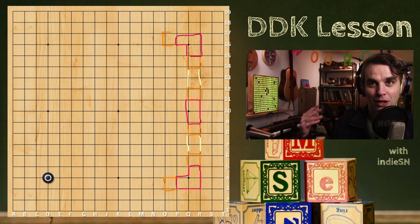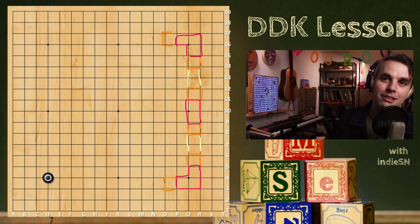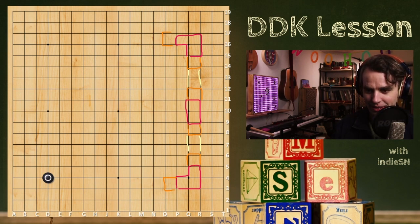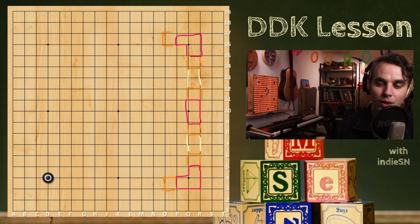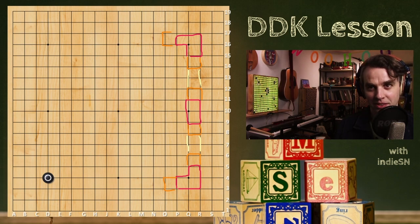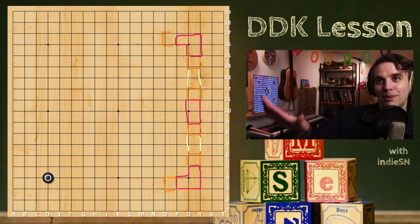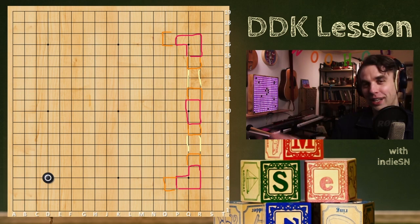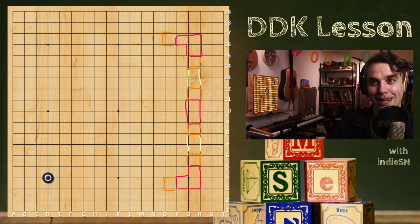What we're going to be discussing today is opening theory. This is a great place to start because it's the start of the game, and if you improve in this aspect, other parts of the game are going to go a lot easier. How I like to think about Go is that there are hills in the opening that you want to capture so you can get the high ground, with medium hills between them, and the entire center is the great plains where the battles happen.